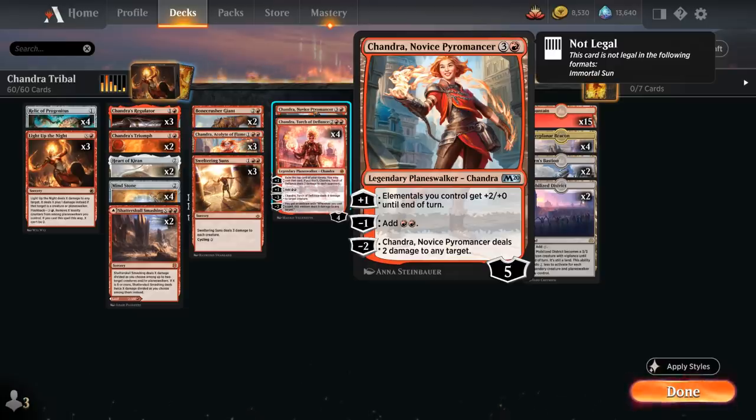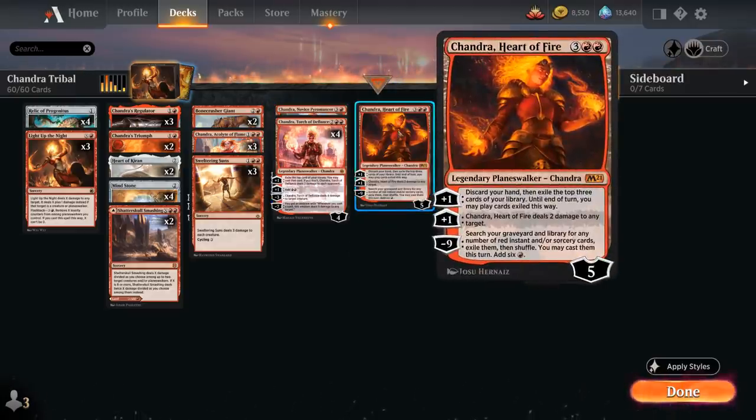Novice Pyromancer's minus-1 adds double red, and her minus-2 deals 2 damage to any target. She's not as powerful as Torch of Defiance, so we're just playing a single copy. At 5 mana we've got a single copy of Chandra, Heart of Fire — a 5-loyalty Planeswalker whose plus-1 makes us discard our hand and exile the top 3 cards to play until end of turn, potentially providing card advantage if we're nearly empty-handed.